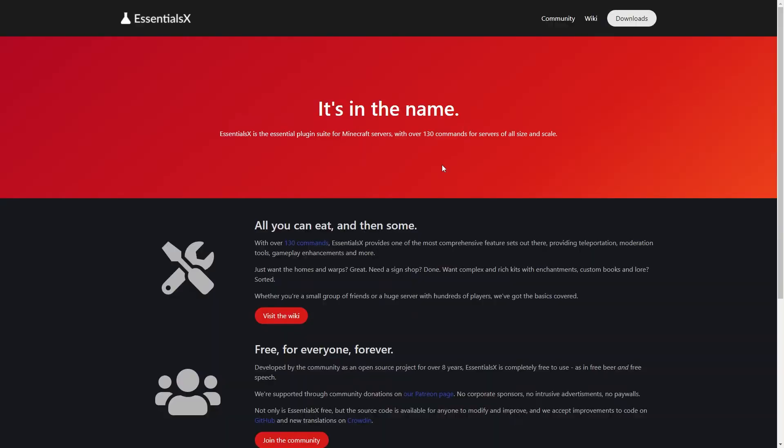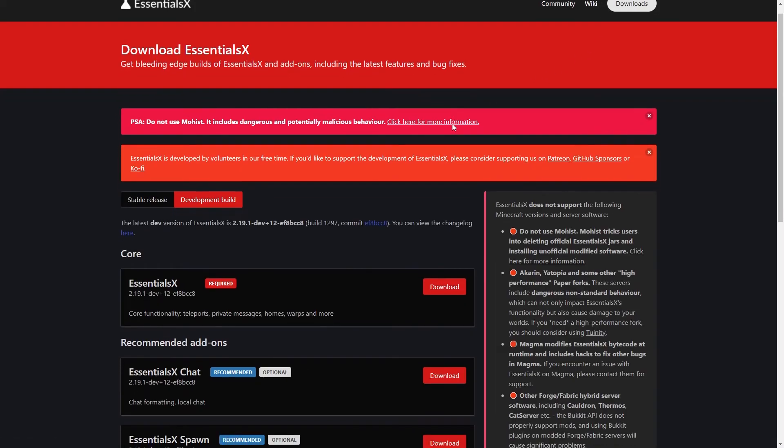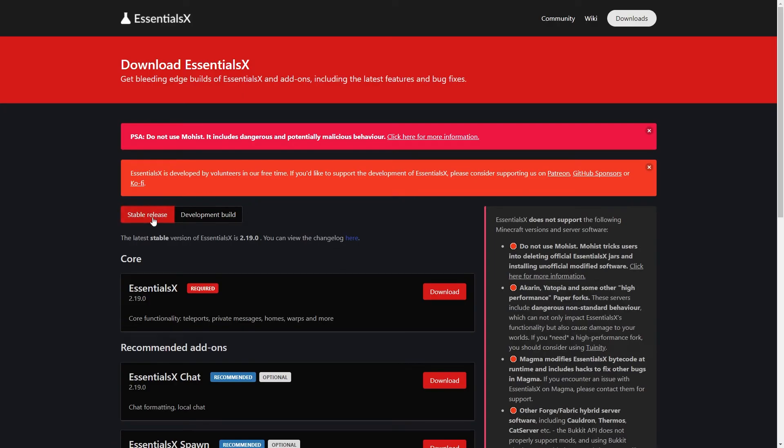The first thing you want to do is go to the website EssentialsX.net - a link will be in the description of this video. Go to the downloads button in the top right corner and you will see a page where you have to make a choice between a development build and a stable build. I would always recommend the development build before, because it supported 1.17 while the stable build only supported 1.16.5. But that has changed - the stable build now also supports 1.17, and it's better to have a stable version than a beta version still in development. So let's go with the stable release.